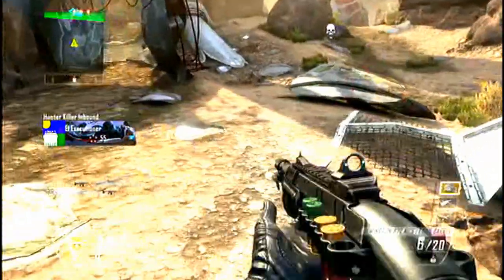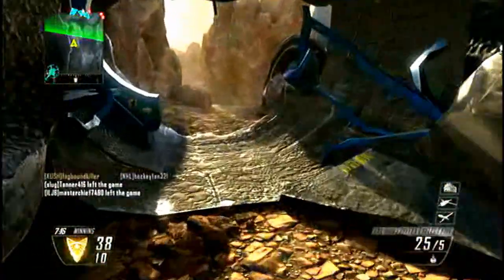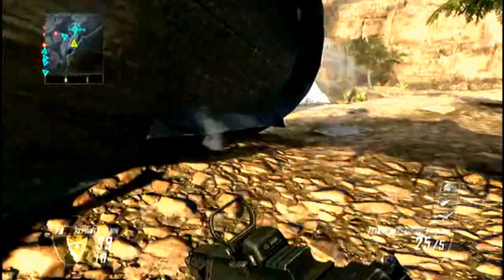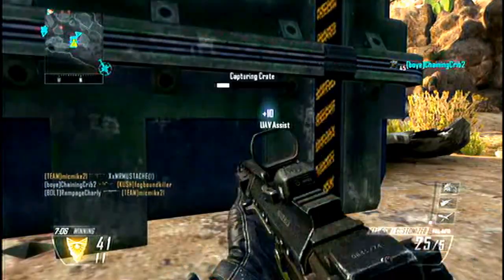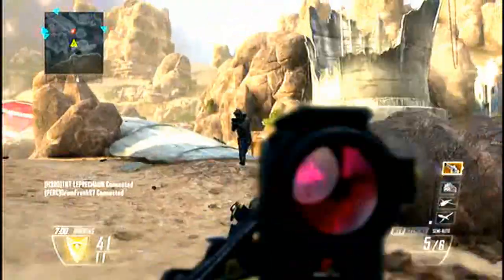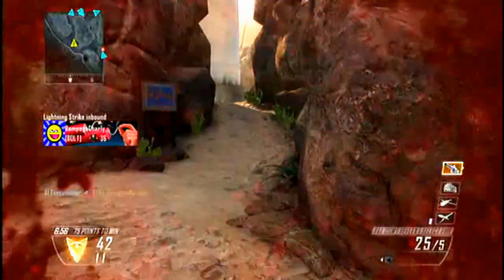So guys, to recap — a shotgun as a secondary primary and either a burst gun or a really accurate gun as your primary. I hope you enjoyed this video, please drop a like. Drop me a comment and let me know how well the strategy is working for you, and subscribe for more strategies and updates when I post. This has been Vertz.